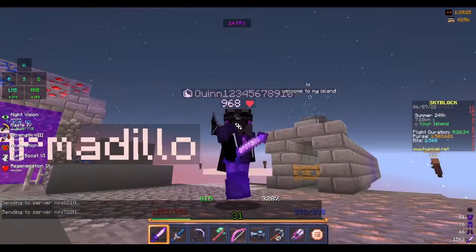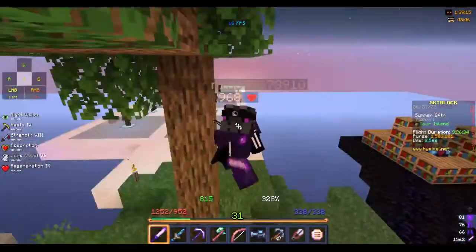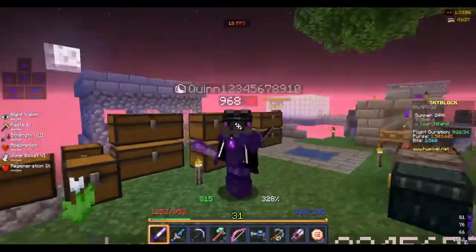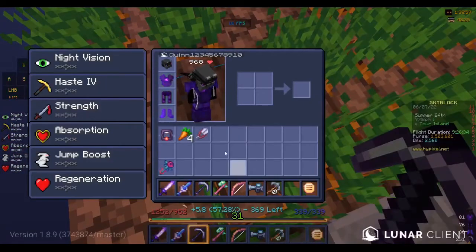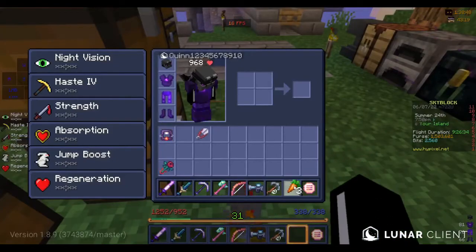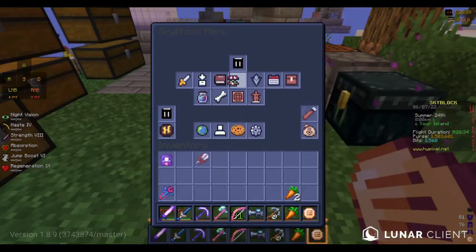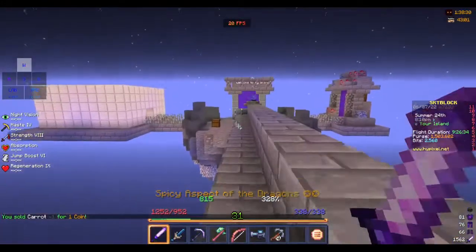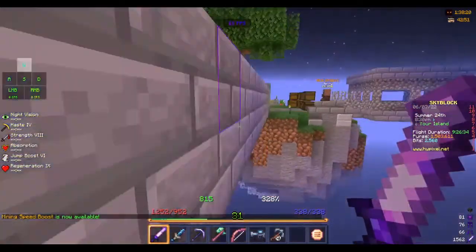The first money-making method in today's video is gonna be normal carrots. Normal carrots are gonna get you a lot of money. If we grab ourselves a carrot, plant that back, grab one carrot, and head over to the trades menu — this will be like the bazaar — one carrot would sell for one coin. You would buy a carrot for less than one coin via the buy orders.